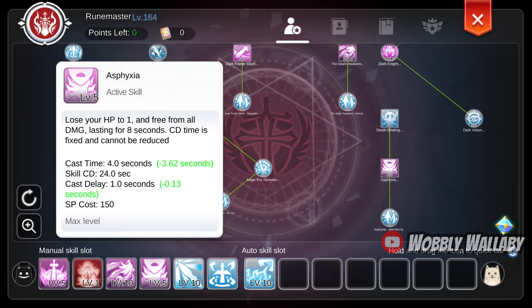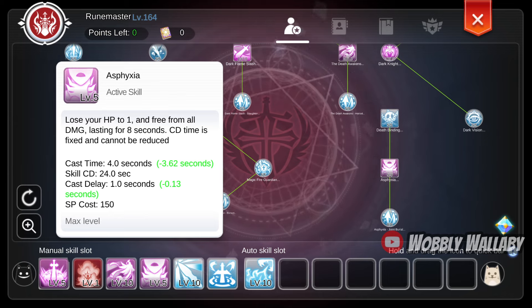Asphyxia is incredibly good for survivability, as you have 8 seconds of invulnerability. If you know when to time it against bosses, you won't die, and it will be great for soloing instances.